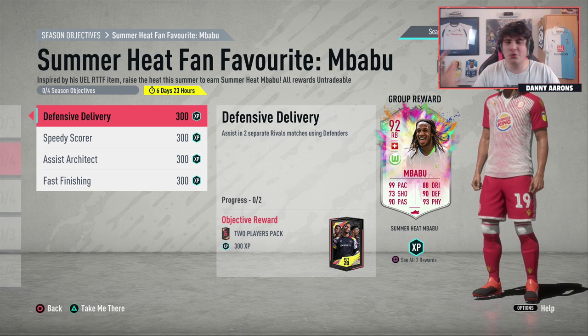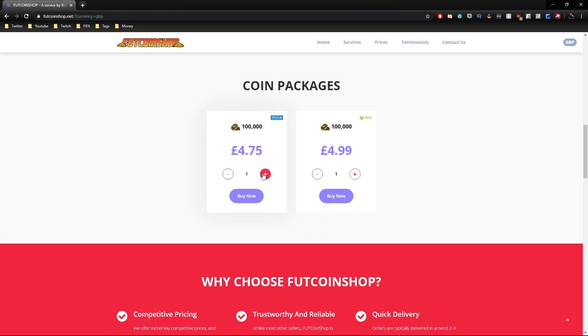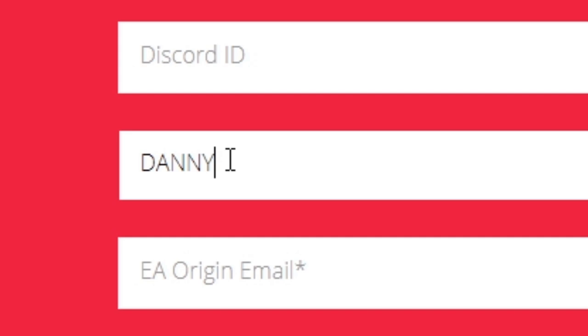If you're looking for any coins, look no further than footcoinshop.net. Coin prices are extremely, extremely low right now. Now is the best time to build your dream team. £45 for a million coins. Make sure you use my code Danny at the checkout to save yourself.